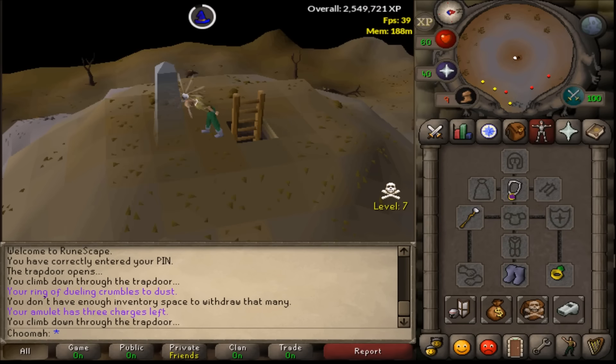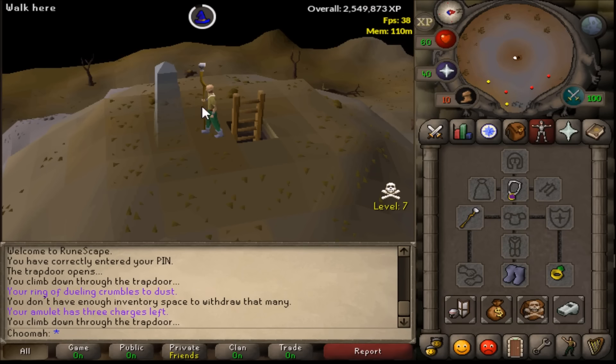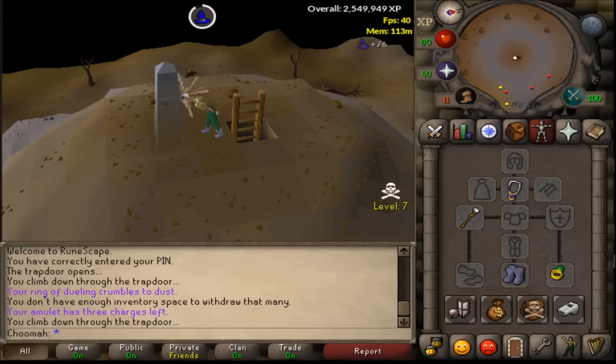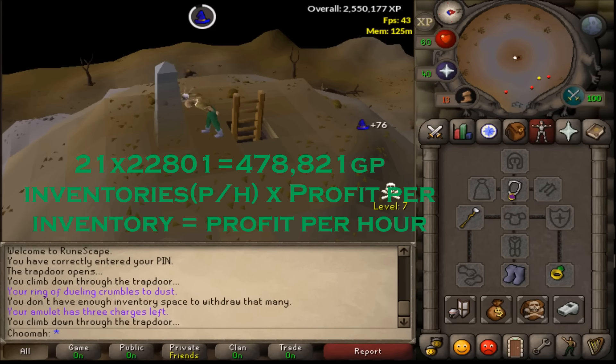From looking at Reddit, I found that you can do 580 air orbs an hour from this method — that's if you're not AFK and doing it as quickly as possible. That works out to around 21.5 inventories, which I've rounded down to 21 for this video. Multiplying 21 by the profit per inventory, I found it to be 478,821 GP profit at the moment.